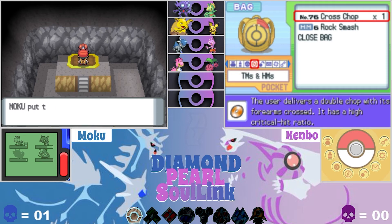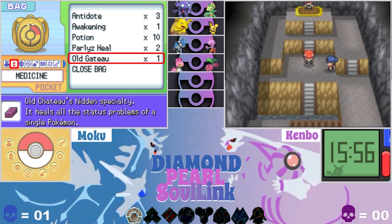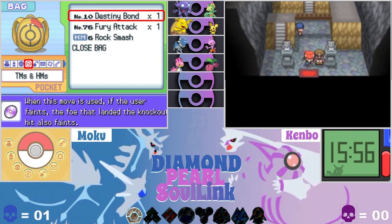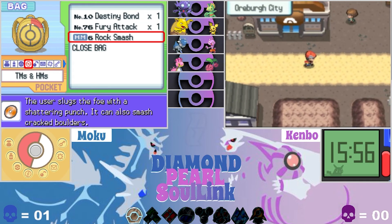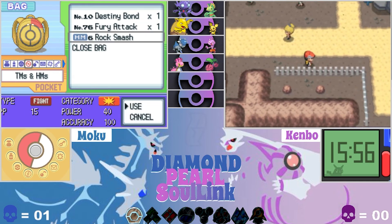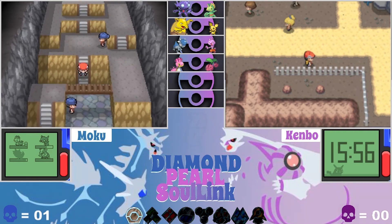Here it is — the Coal Badge! Now we can add that to our layout, guys. I've been waiting to do this for a long time. One down — now we can use Rock Smash. TM 76. What did you get, Ken? Cross Chop — that's really good, you have a Tyrogue so that's obvious. I got Stealth Rock. Actually it's Fury Attack. I might have to teach Rock Smash, but it's not very good — I'll hold off unless I have to.